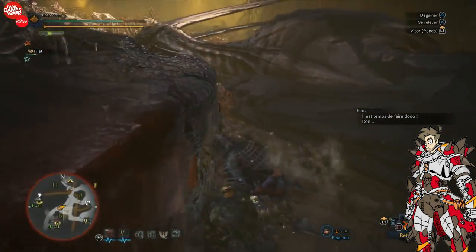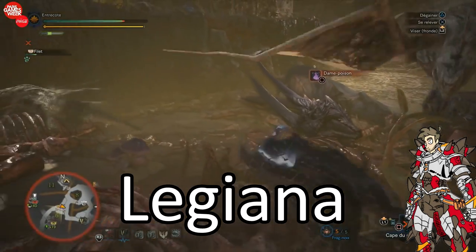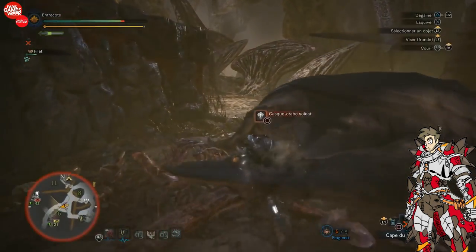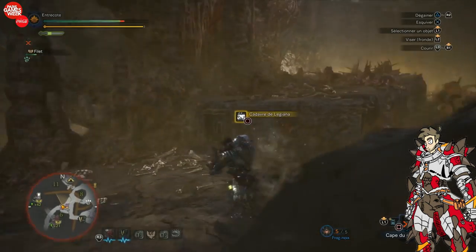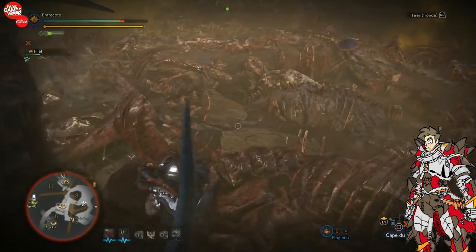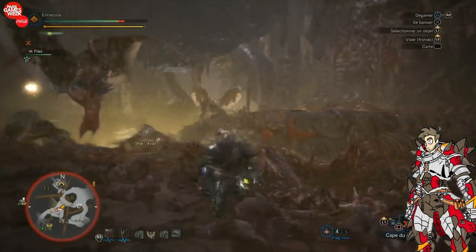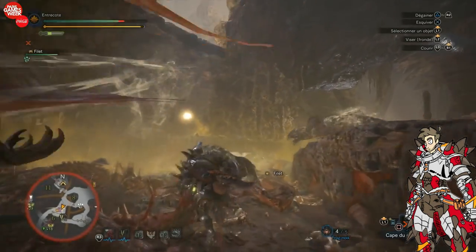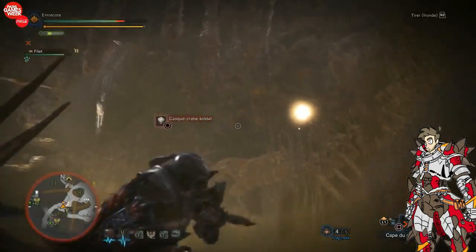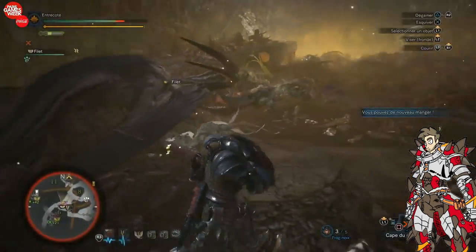Later on in the stream you actually get to see a dead Leganiana on the floor, and you actually get a free carve from it. I don't know if this corpse will change randomly, maybe move around the map, or if it's always a Leganiana — maybe it could be, I don't know, some other monster's corpse at some point. I'm just throwing random thoughts out there. But I do like how you can actually find giant corpses laying around this place. It makes it look more dire and creepy, and it makes this level a lot cooler.